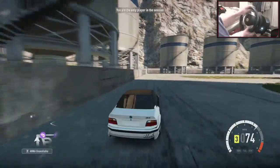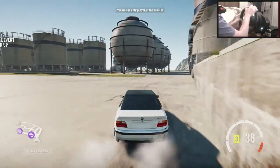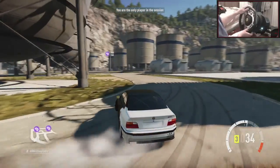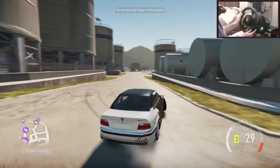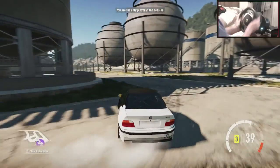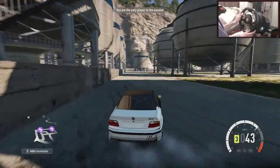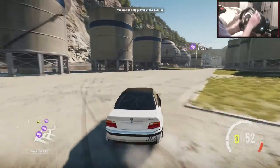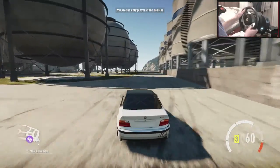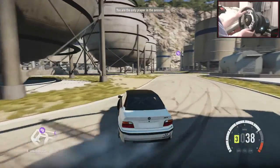I hope you guys like the wheelspin aspect to this because I want to see what Turn 10 and Playground Games actually give us. When you do them all at once you kind of gather what you're actually getting. I probably got about four or five very good items — the 110,000 credits, the BMW M3, the Stratos, the Audi TT, and the Jaguar E-Type at the start. To get five good items out of however many we opened — maybe about 20 wheelspins — I'm not sure if that's a good ratio or not.